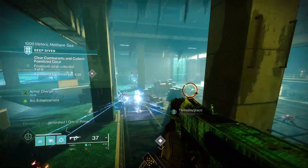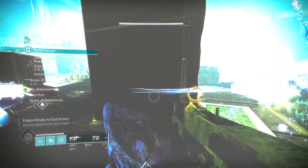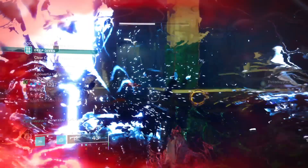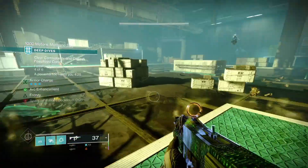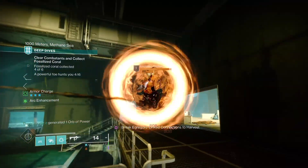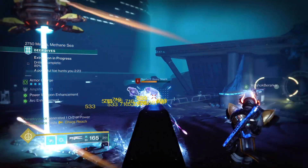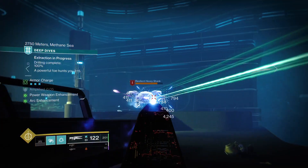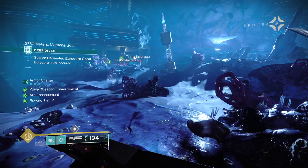Once you've started the activity, you can pretty much proceed as normal. There will be three statues throughout the activity that you'll need to look for and deposit your Broken Blades into. I definitely recommend checking other videos for where these statues are, because you have to deposit the Broken Blades to open the door to the secret area. The secret area itself can be accessed from the second encounter room of the Deep Dive.